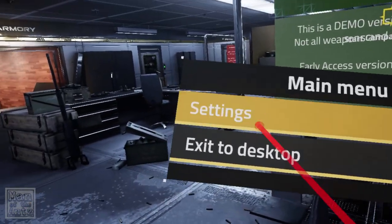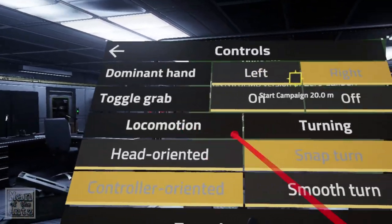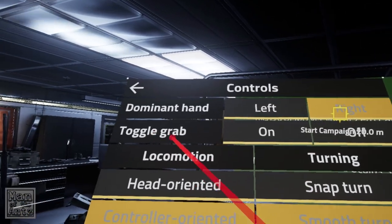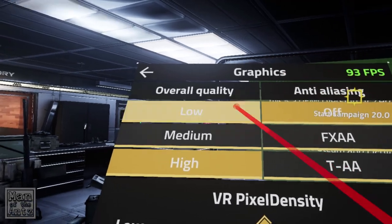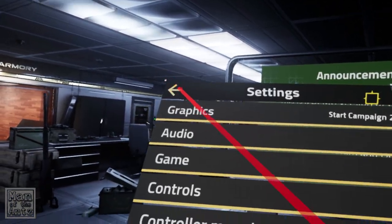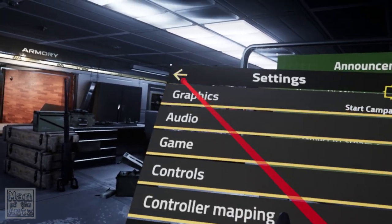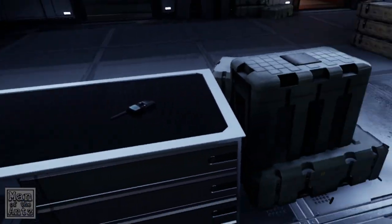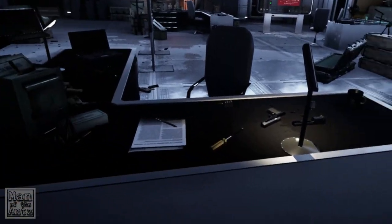Hello snap turning - straight away into the options. Smooth turn, please - control oriented, turn speed knocked up a little bit, toggle grab. Graphics: low, medium, high - yes please. Anti-aliasing yes please, and let's pop the pixel density up a little bit as well. The game also has an exit option, which might seem like a small thing but a lot of the time in VR games they don't give you that - you just have to close through Oculus.